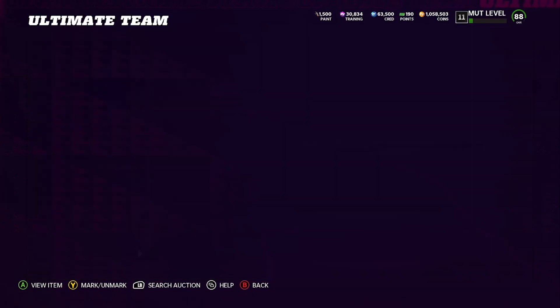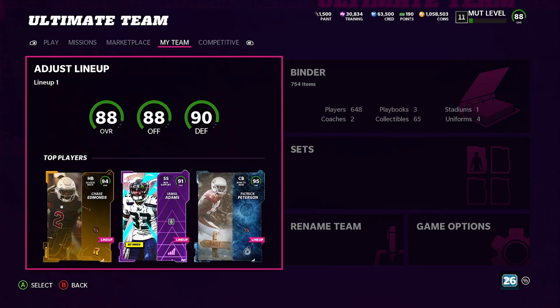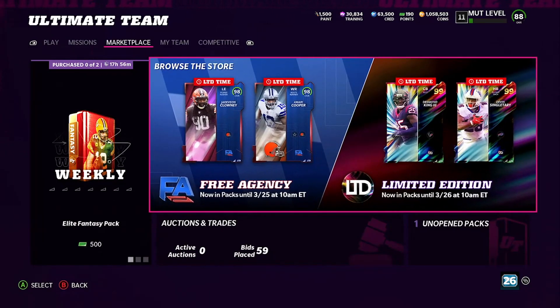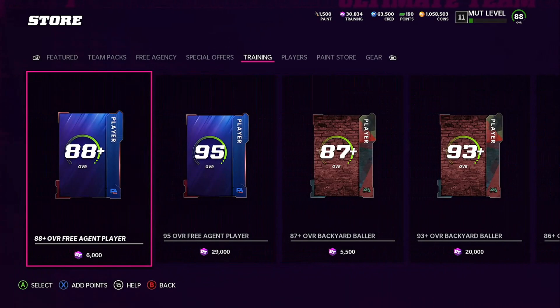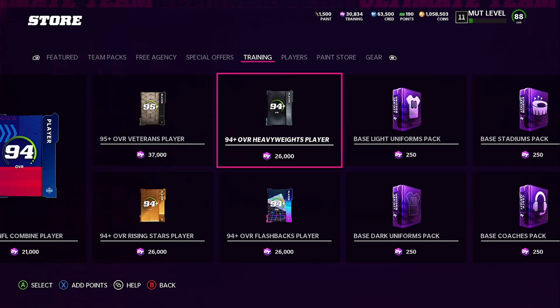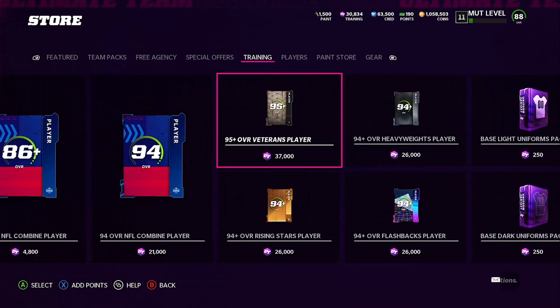Here's the good thing about it. One, I either picked up training super cheap and can save it for tomorrow and re-roll, and probably make a big profit tomorrow. But I can also come to the store as well. If we look at what's in the training section — re-rolls are hidden for some people, like 30-35% of people, it's hidden for you but not from EA. EA, unnerfed my packs, turn my packs back on! But while they're not on, we still have heavyweights, flashbacks, and rising stars going for 26,000 training, and veterans going for 37,000 training.